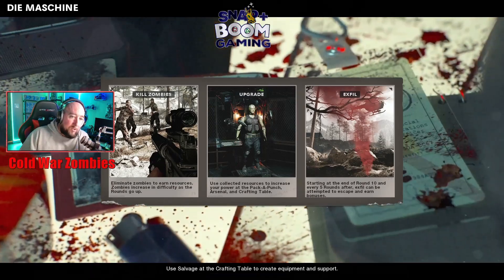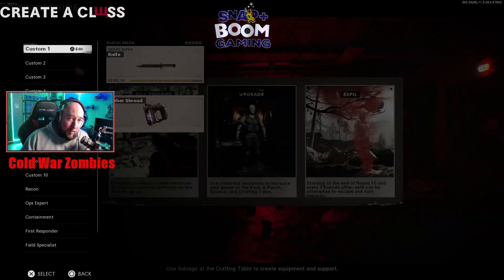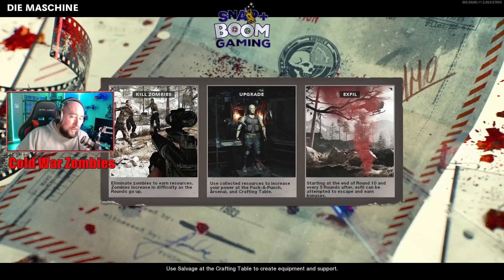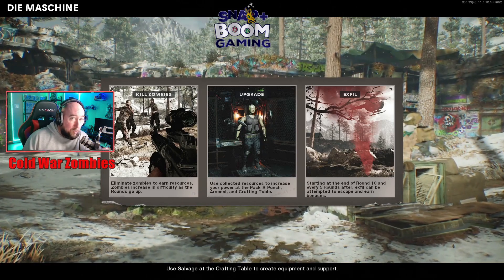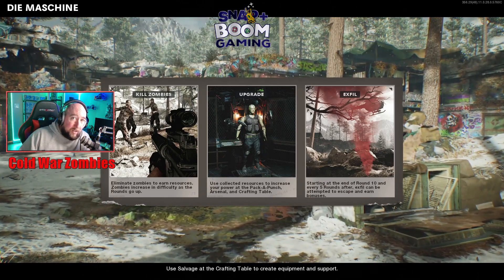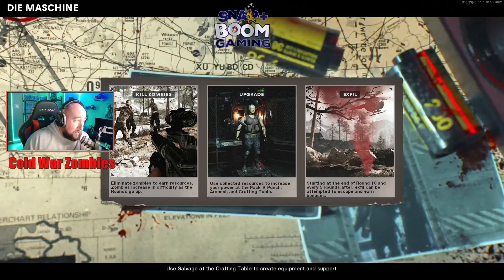As you level up or as you exfil at higher levels, you'll get Ethereum crystals. Usually what I'll do is exfil at around level 16 if I'm just trying to collect crystals quickly, because I can go from 1 to 16 really fast, get a bunch of stuff done, and level some guns using the knife.